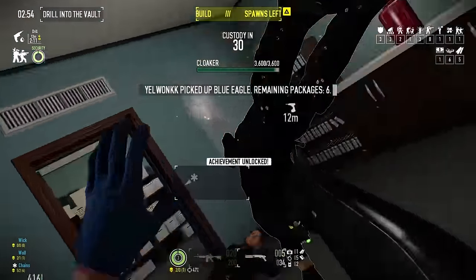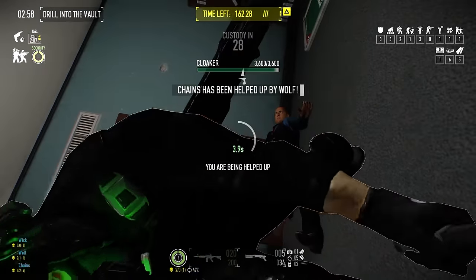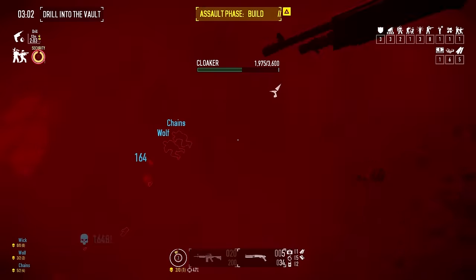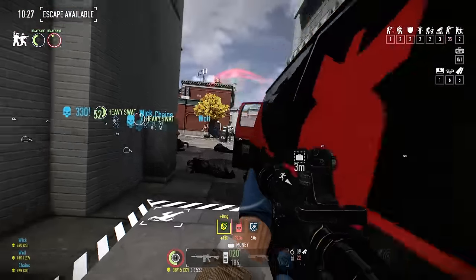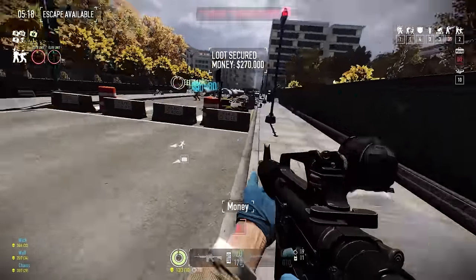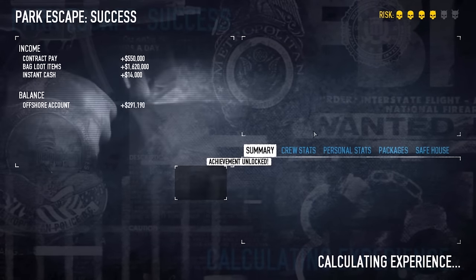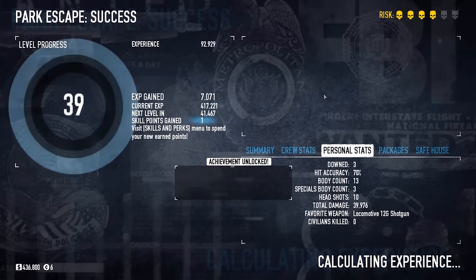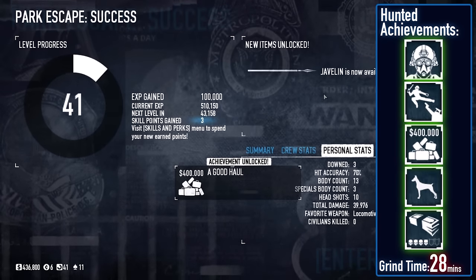On the second bank attempt I finally got cloaked for the 'Holy Shit' achievement, and shortly after got my revenge on a cloaker with a shotgun for 'In Town You're the Law, In Here It's Me.' Rolling the park escape again, I still wasn't able to defend the hill, though on Mayhem just a couple of bags are enough for the 'Good Haul' achievement for securing loot bags valued at least 400,000 — though this only pops when the entire heist is complete.